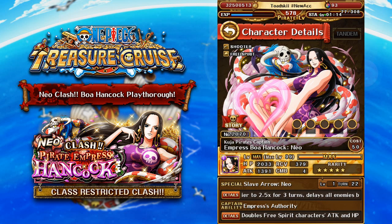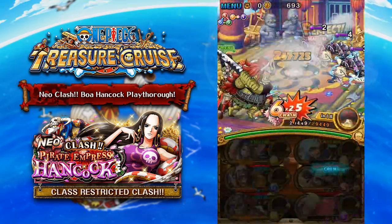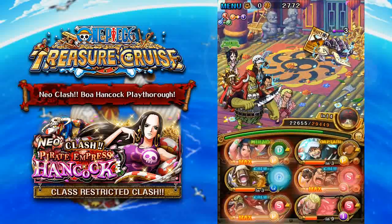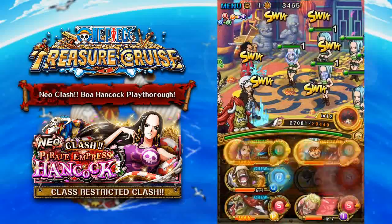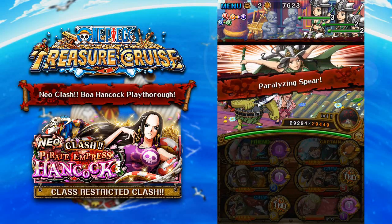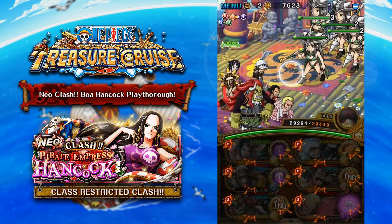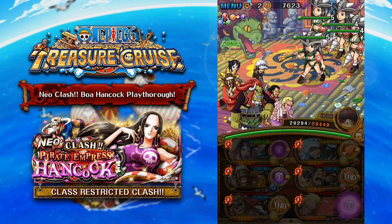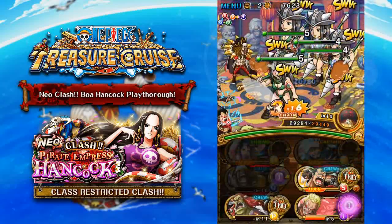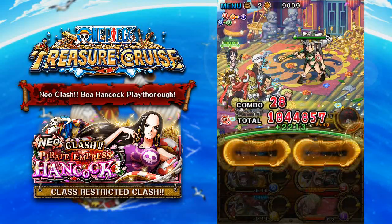Now let's talk about all of the variations of the Neo Boa Hancock. The first dungeon is the Slasher variation, which is by far the most difficult — along with the Cerebral one. The Slasher one is really annoying because the new limited rare crew Toshigi is almost a necessity to beat it relatively easily. On stage three, the enemies put up a three-turn paralysis on your crew and have a three-turn blue shield defense up. Two characters that help counter those effects are Quick Diamante and Psy Little Oars Jr., both of which I believe are boosted for this event, so they come with less cooldown and extra statistics.